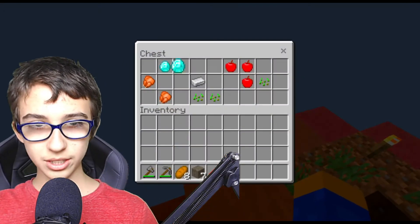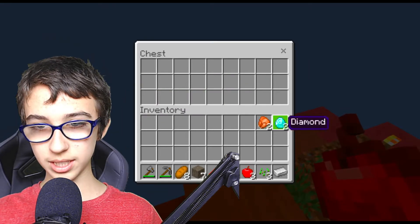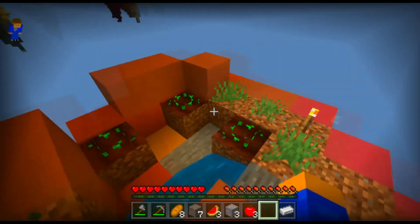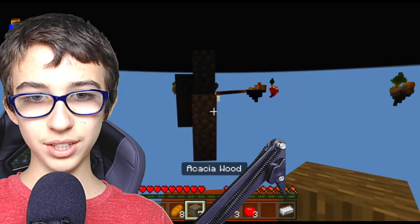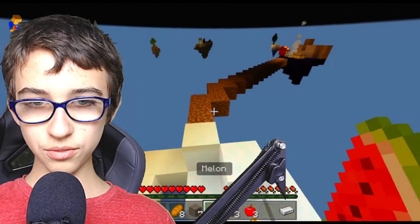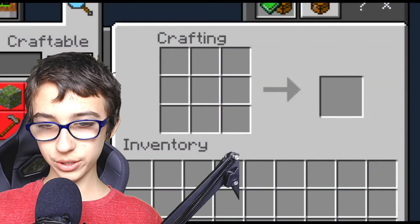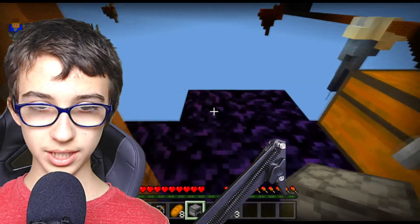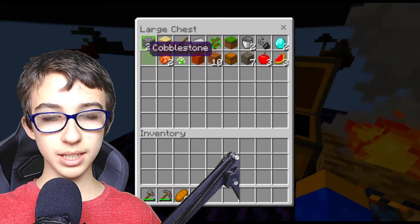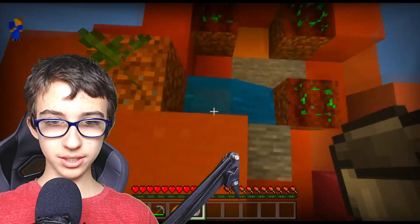Two diamonds! Some seeds, some iron, and cooked chicken. With the diamonds and iron ingot we can do a lot. I just planted the three wheat seeds. Now I gotta figure out how to get back. That was definitely a hassle, but hopefully it was worth it. We got apples, melons, iron ingots. I'm gonna make a furnace real quick even though we don't have any coal — I'll just use the wood.